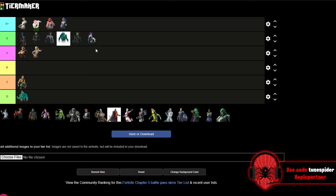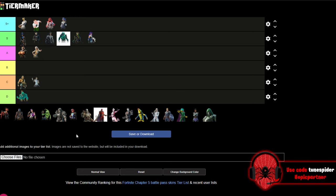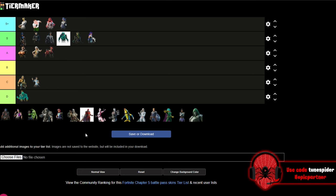Up next is Cora, and I just really didn't care about this skin at all. The blue glow version is the better of the two, but overall I just didn't care for it. It felt like a weird collab during a Greek mythology season — Avatar just didn't fit.